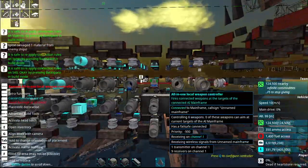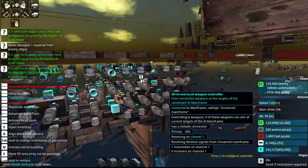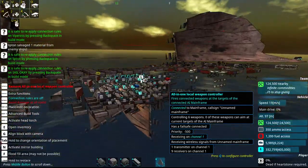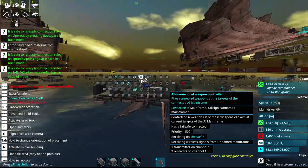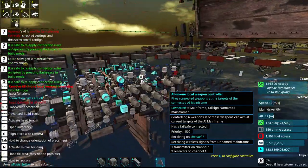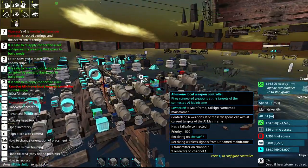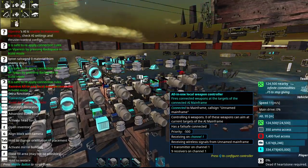They're all controlled by these all-in-one local weapon controllers. This thing switches between two different AIs — actually it had three AIs: pointat, circle, left, and right — so it would just use either side and cycle through based on the reload speeds of the different weapons.